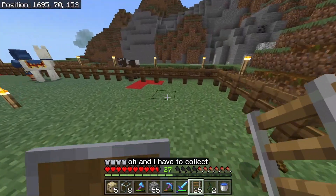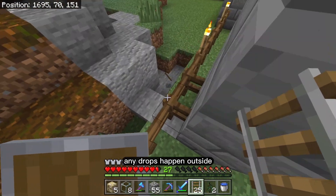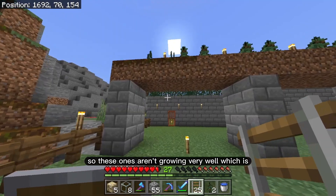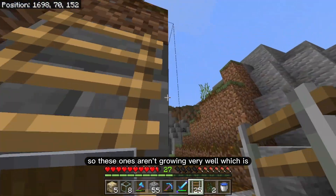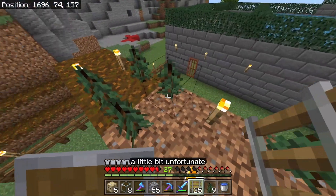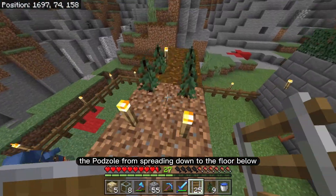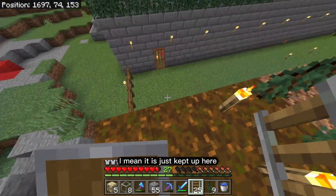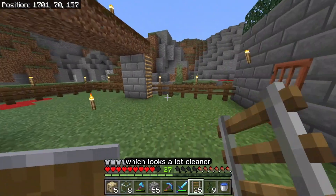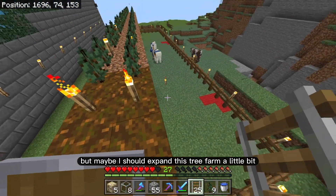I have to collect some of the drops — any drops happen outside? Yeah, a stick. Oh well, that's okay. These ones aren't growing very well, which is a little bit unfortunate, but we have stopped the podzol from spreading down to the floor below — it's just kept up here which looks a lot cleaner, but maybe I should expand this tree farm a little bit.